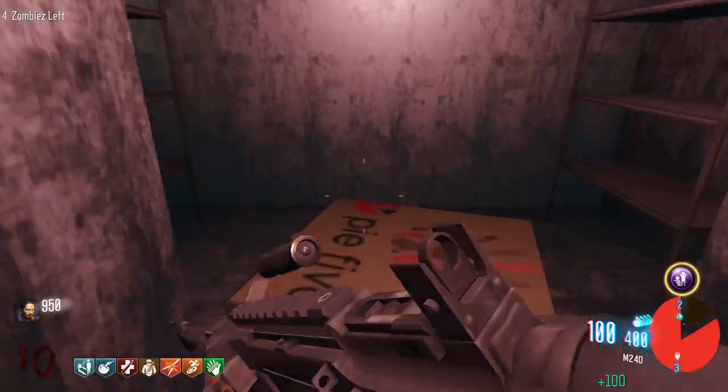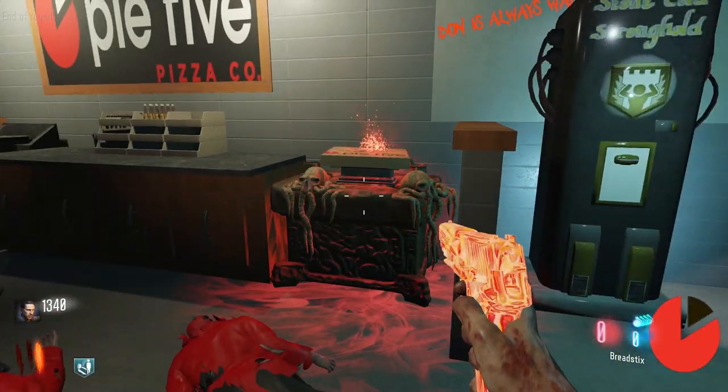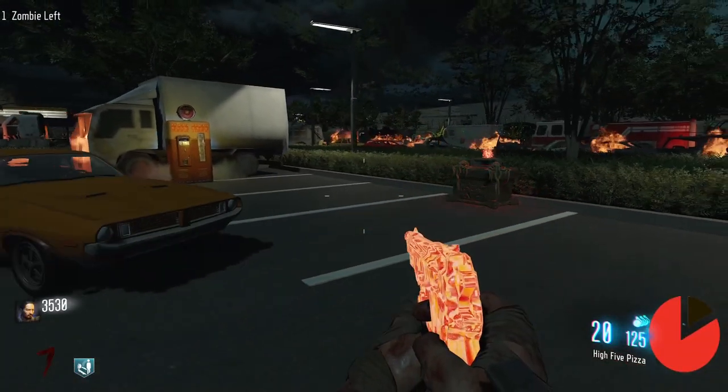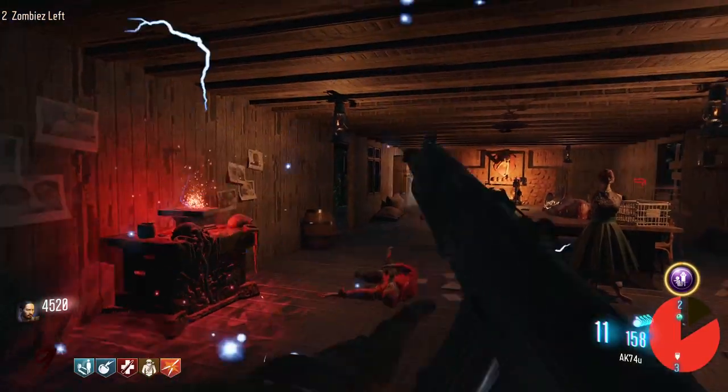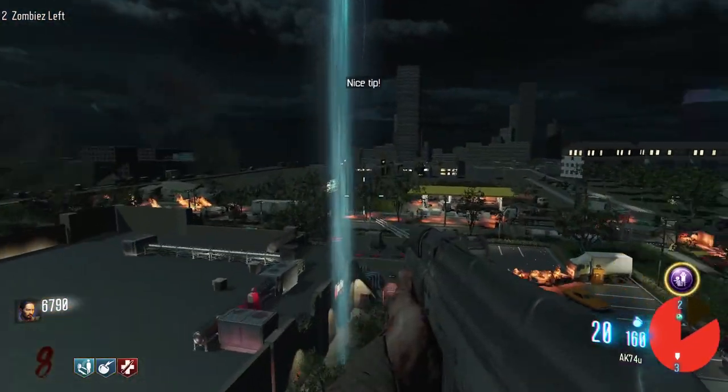Next, you'll need to unlock the teleporter. To do this, you'll need to fill the five soul boxes with souls. There is one in the lobby at spawn, one in the cafe, one in the parking lot behind Pie 5 Pizza, one inside the cabin in the woods, and one on the roof of Pie 5 Pizza. To get to the roof, you'll first need to unlock the jump pad.